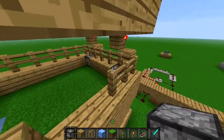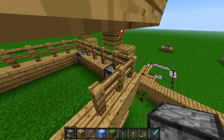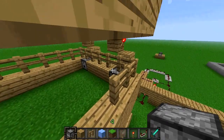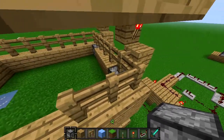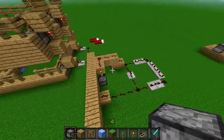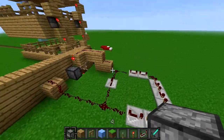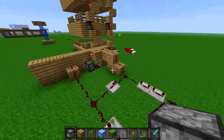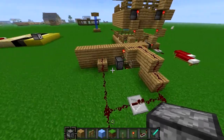There's dispensers with buckets of water in them here. If you don't know, if you have one of those in there, when you power it, it will put the water out, and when you repower it, it will suck it back in. So basically here I have a T flip-flop with two different signals. The first one flips it one way, and then the second one is a bit delayed and it flips it back.